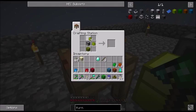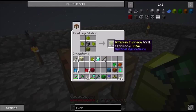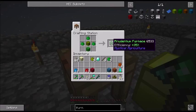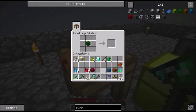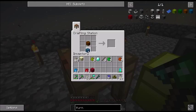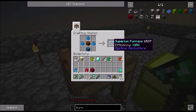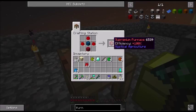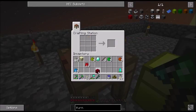We've got the Inferium Furnace. Let's go to the next level — the Crudentium Furnace. Then the Intermedium Furnace. We're getting there. It's a Premium Furnace. And finally, we've got 100% efficiency on this one.